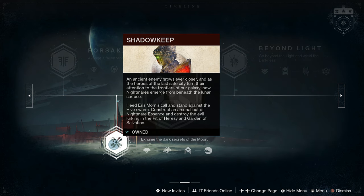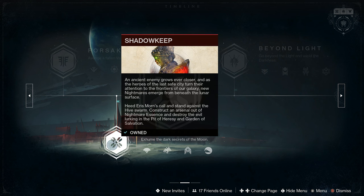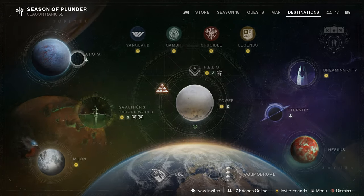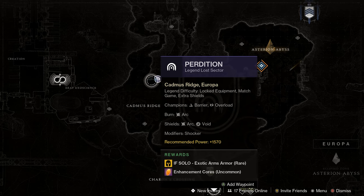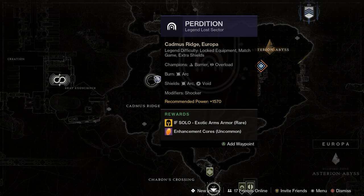With that being said, it came from Shadowkeep. You have to do the Shadowkeep campaign — you can still acquire this, it is not bad. It comes with that once you do the campaign, which is very easy. After that, you can start going to the lost sectors and start farming them on helmet day.